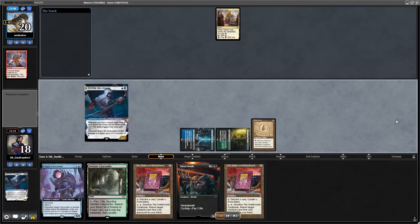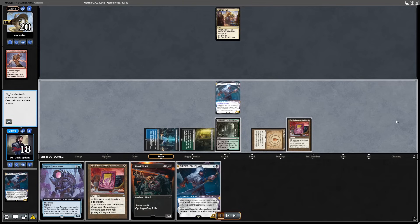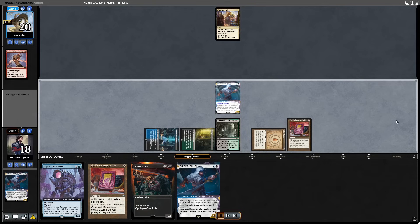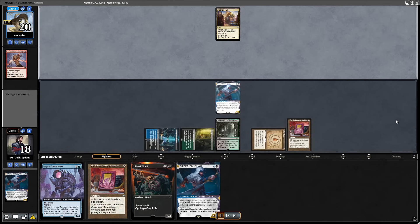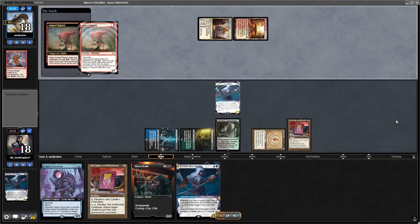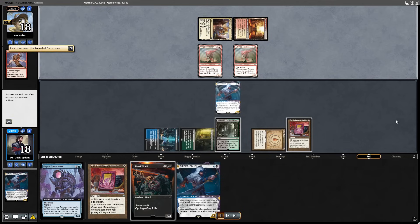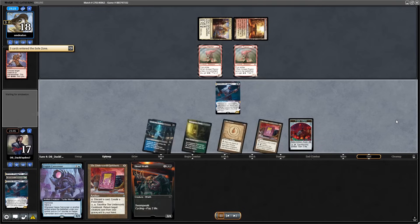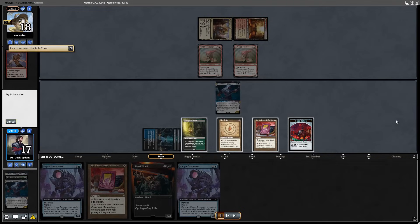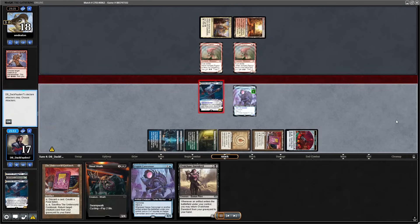I can't play the Cookbook, but I can go for turn 2 Basim into drawing a Cookbook, then draw another card. I have a third Basim in hand in case my opponent kills this one — it's just a nightmare to deal with. You kill one, there is another one, and it just keeps drawing cards every turn for zero mana investment, zero life paid. You don't have to do anything — just play the spells you would normally play anyway.